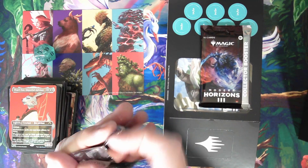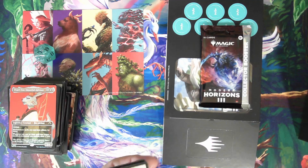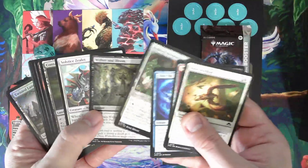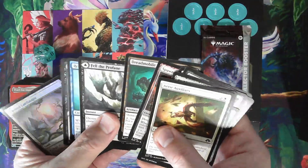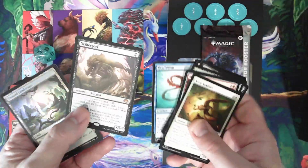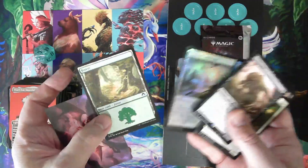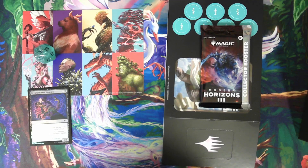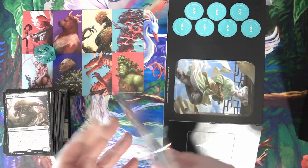The last of the regular play boosters. Fels the Profane, Reef Worm — I love that card — Nether Goif, a Twisted Landscape, and a Forest. So there was some stuff I like in there, but I don't think we struck gold really. But here is our Collector Pack — let's see what kind of luck we have with this.